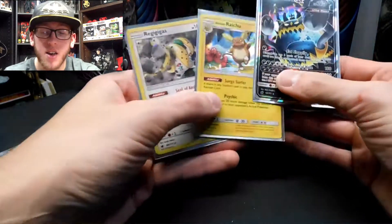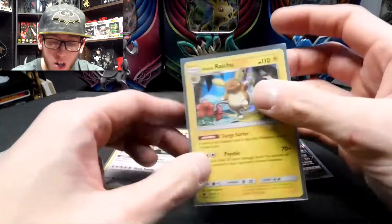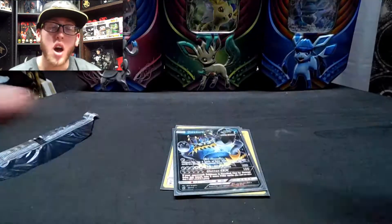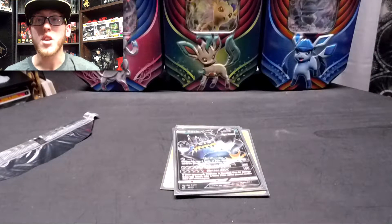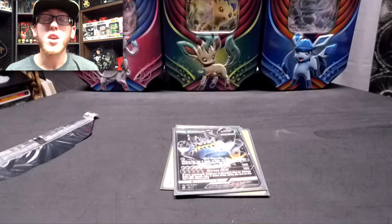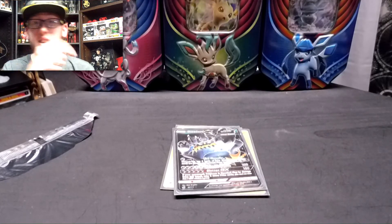That was all eight packs. These are the good cards: Holographic Regigigas, Alolan Raichu Holographic, and the Guzzlord GX. I hope you guys liked this video. If you did, hit that like button, subscribe if you're new, and share this video. We're trying to get to 500 subscribers before the end of 2021. Check out my Twitter and Patreon as well. As always my fellow collectors, have a nice day and peace out — we'll see you next time.